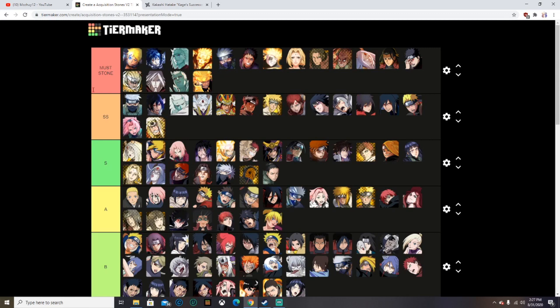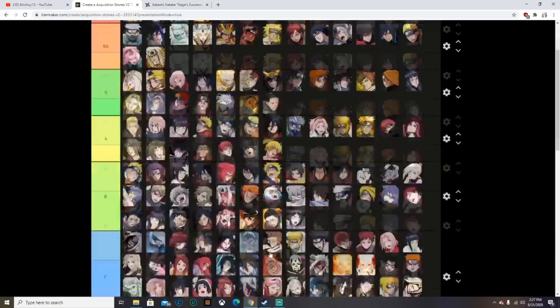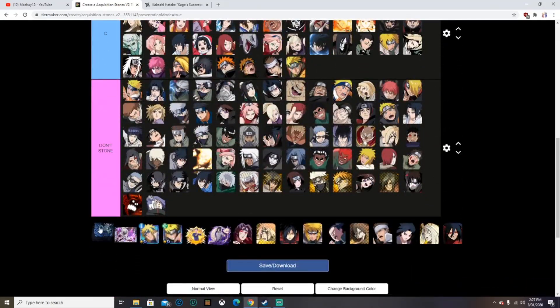Here are the must stone units — some of these are for PvP, some are for PvE, like these Final Valley units. This Naruto is PvE, Sasuke is PvP and PvE, Madara as well. Some are both PvE and PvP like this Kree Hashirama and Naruto right here.